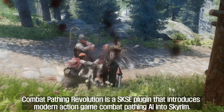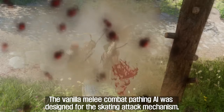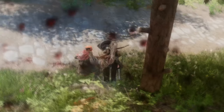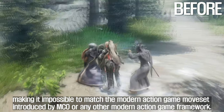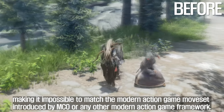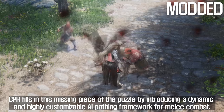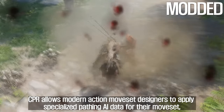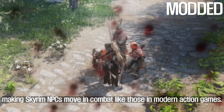The sixth is Combat Pathing Revolution. Combat Pathing Revolution is a SKSE plugin that introduces modern action game Combat Pathing AI into Skyrim. The vanilla melee Combat Pathing AI was designed for the skating attack mechanism, which used a single generic AI data for all types of enemies in the game. This caused a lack of diversity, making it impossible to match the modern action game moveset introduced by MCO or any other modern action game framework. CPR fills in this missing piece by introducing a dynamic and highly customizable AI pathing framework for melee combat, allowing modern action moveset designers to apply specialized pathing AI data so that Skyrim NPCs move in combat like those in modern action games.